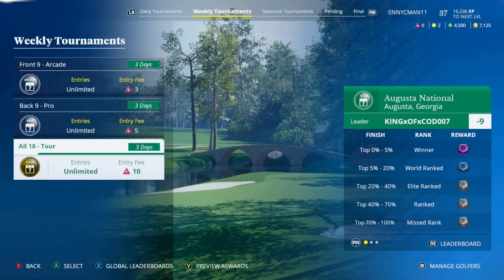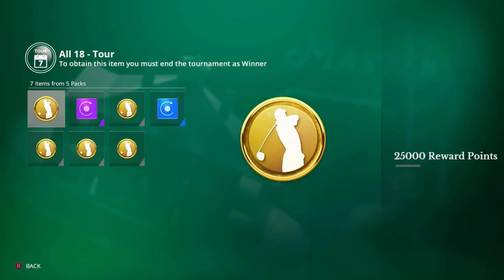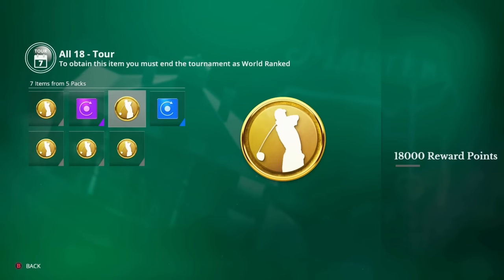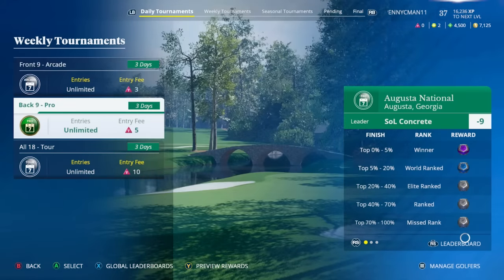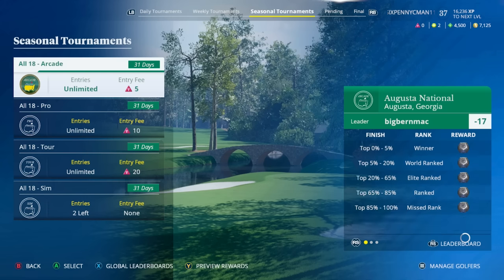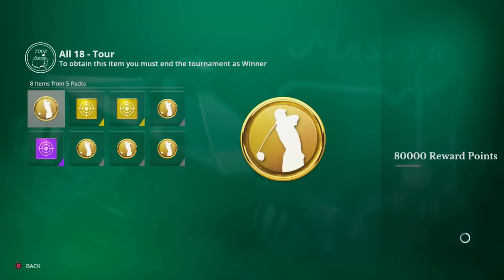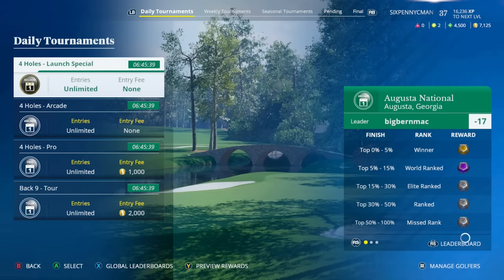Especially if you come in the top five percent of the Tour Weekly — not only do you get an Epic Wood spec, you also get 25,000 reward points. Even if you come in last in that one you're still getting 1,000 reward points. I like that the better you play, the more rewards you get. You also have seasonal tournaments — entry-fee tournaments with big payouts. The All 18 Tour runs for 31 days, with 80,000 reward points up for grabs.